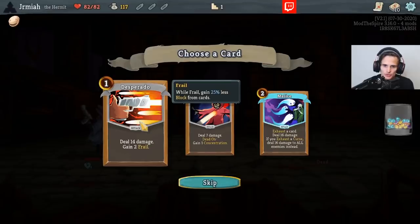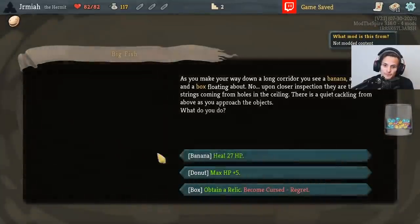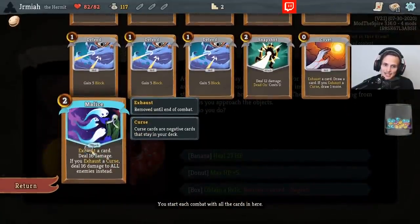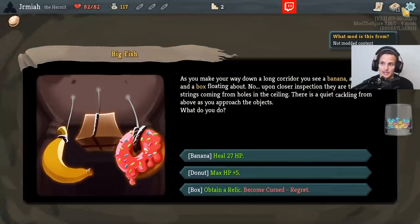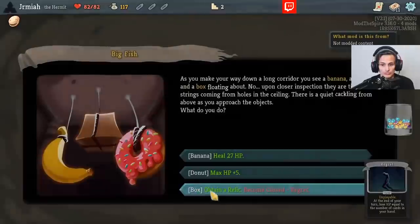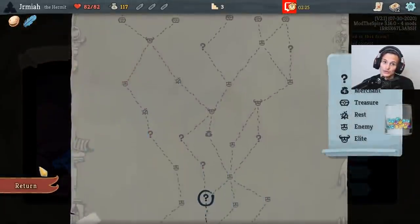You get two Frail but you do decent damage. Malice — exhaust a card, deal 16 damage. If you exhaust a curse, you deal 16 damage to all enemies instead. Compare that to the Watcher, who has a card that does that AoE for one cost. Regret is a little bit better now because we don't get hurt by Regret. We get a Relic, and if we exhaust a curse we get more out of Malice and more card draw. We got Feather — now we got Sustain. Let's remove a Strike.